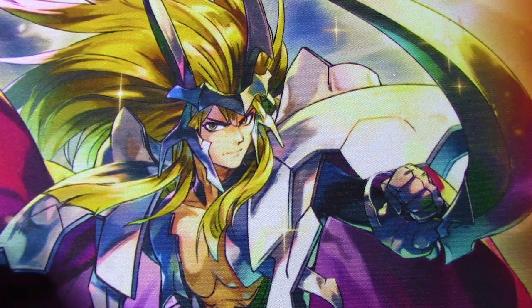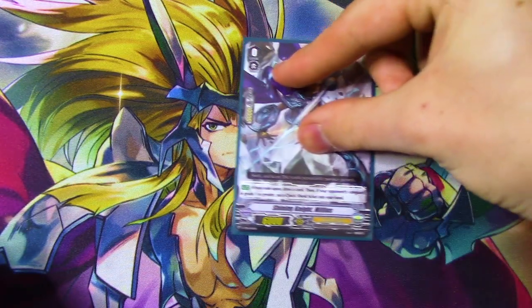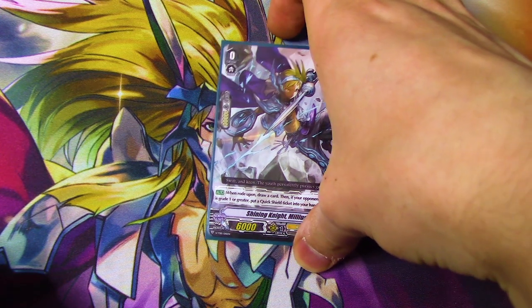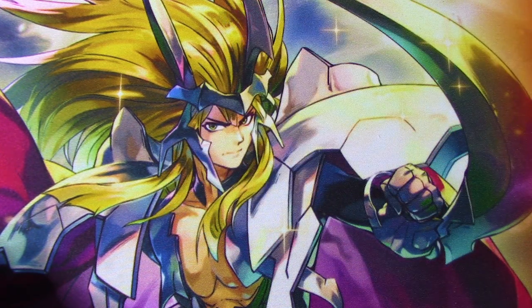The starter is obviously going to be the one that came in the Trial Deck: Shiny Knight Milius. When you ride on it you draw a card. If your opponent's at grade one you get your Quick Shield — that's implied with all the starters but it's already written there for you. So you've got to work with the Milius starter.